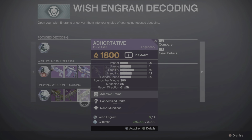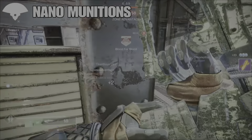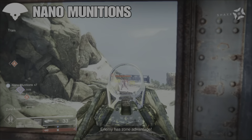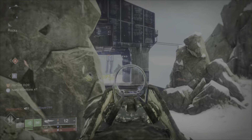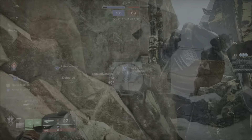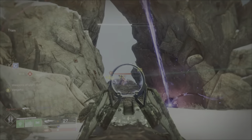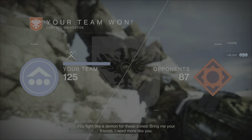This weapon is craftable, so you can obtain it from playing the Season of the Wish seasonal activities. It comes with a unique origin trait called Nano Munitions. Being near allies slowly builds up a partial emergency ammo refill for the next time this weapon runs out of ammo. The emergency ammo is increased with time spent near allies — within 15 meters of an ally grants a stack of Nano Munitions every three seconds, up to a maximum of seven. Consuming a stack restarts the timer, and it consumes up to four stacks upon emptying the magazine, refilling 25% for each consumed stack.